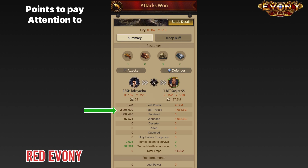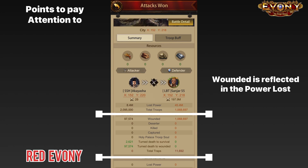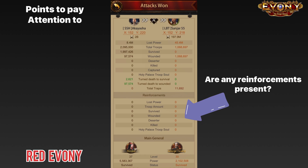Next, we have the wounded troops, which indicates how many troops were wounded on both sides. During your initial analysis, this part and a lot of what follows are not particularly important at the initial analysis phase, because the wounded troops are reflected in the power lost. Once you're through with this section, scroll down and take a look at the reinforcements. What is particularly important here during your initial analysis is whether reinforcements are present or not — you don't necessarily need to go through all the details initially.